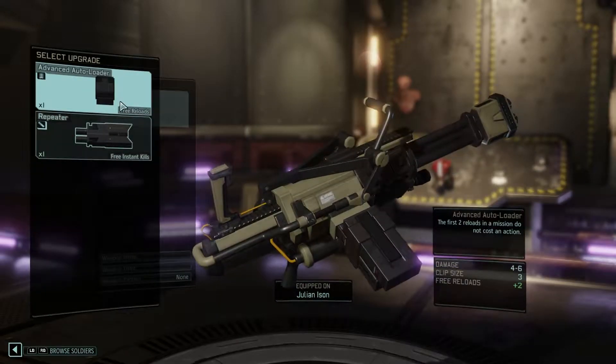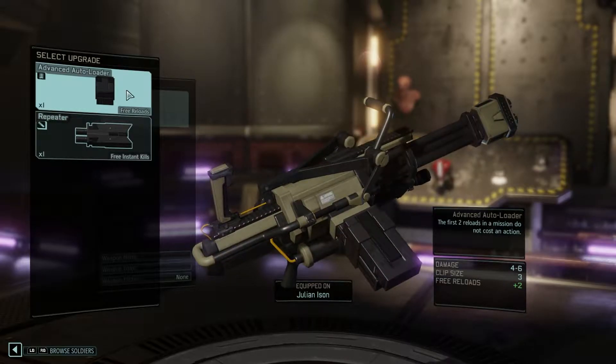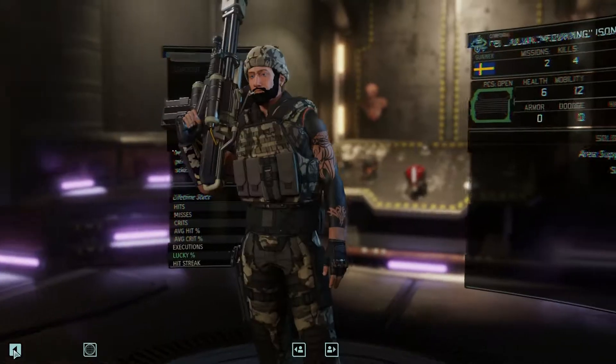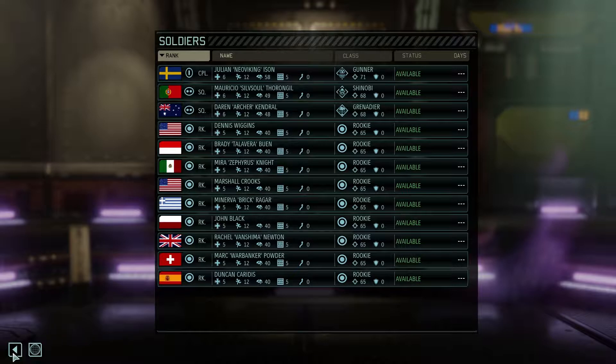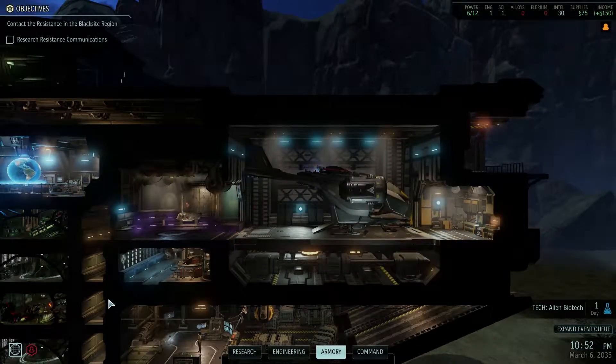What kind of weapon upgrades do I have? I got a Repeater and an Advanced Autoloader — first two reloads cost no action. I think that's the right weapon for that. I increased the squad size for the next mission so we can take six soldiers. I'm still going to go for Guerrilla Tactics School and all that stuff.